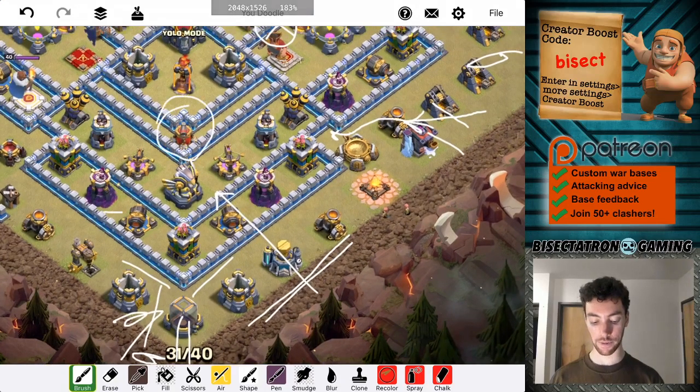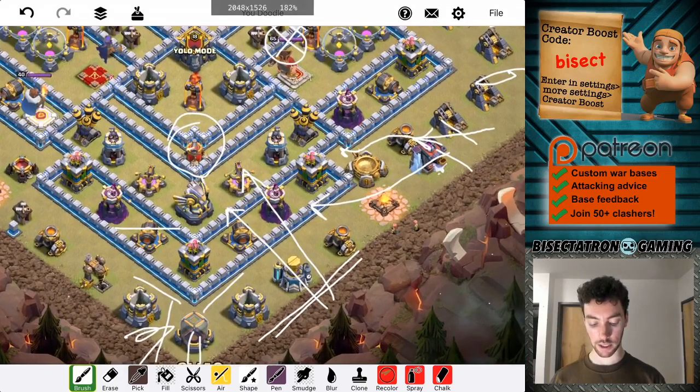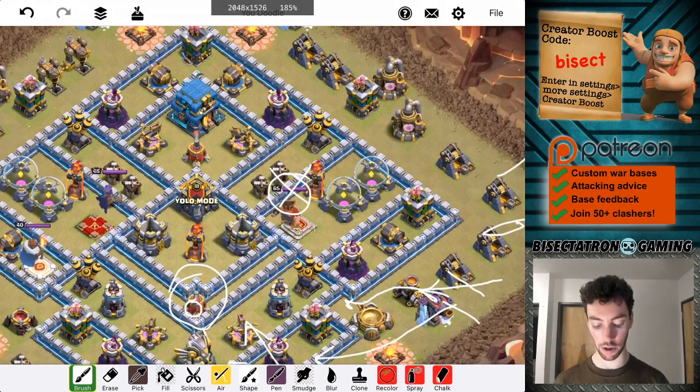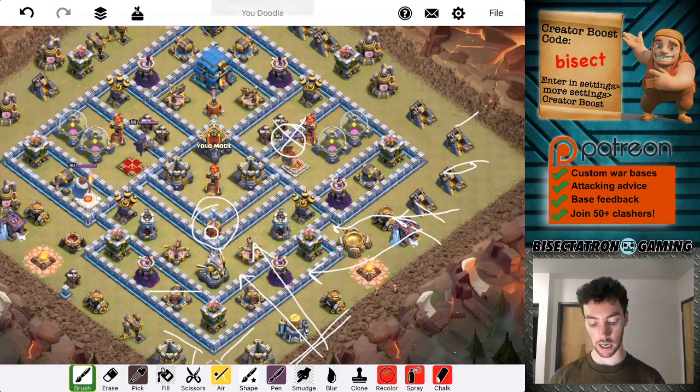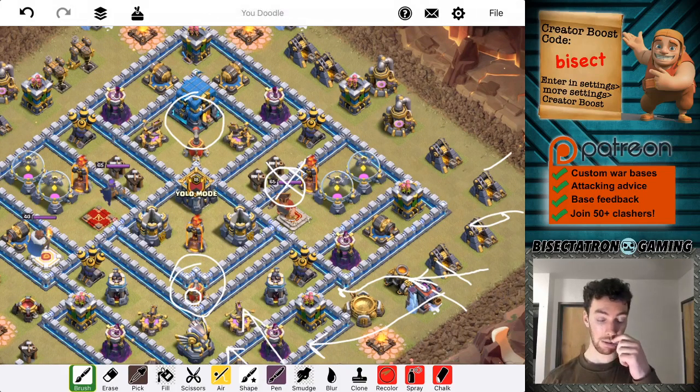And then a jump spell to get over that air sweeper. The town hall's on the back end this time, so the plan is the warden should come around and meet up with everything. I'm going to drop down my battle blimp — the air sweeper should just be going down — so I'm going to use the warden's tome to cover my troops and also cover the battle blimp, and hopefully get it all the way to that town hall. I believe I have three rages. I'm not bringing a poison spell for the clan castle troops — you saw it was a hound head hunter, not really worth it — so I can bring three rages. I'll use two on my troops and one on the two yetis and sneaky goblin in the blimp. Hopefully they get all the way there and get the town hall down.